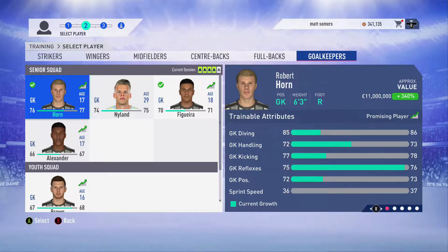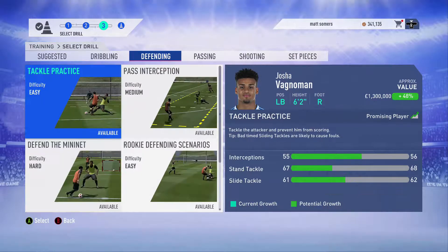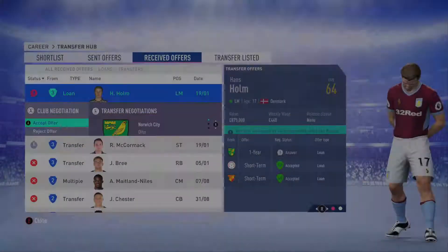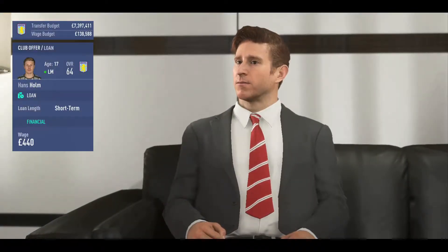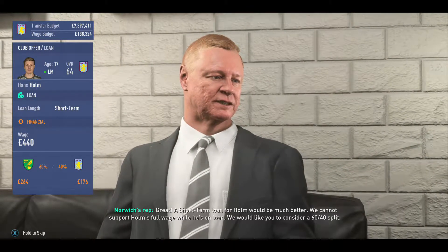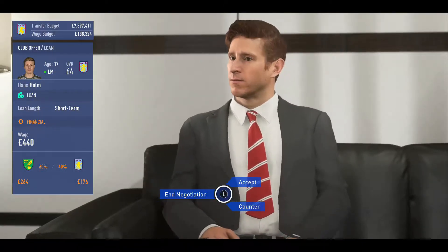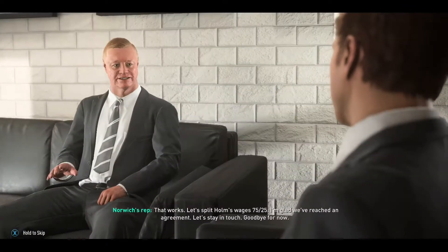Moving to more training - one of the players we were training, Lacroix, has gone out on loan so we've got a spare slot which we're going to give to Wagnermann. We're going to go for cross and pass to the mini net. Another offering for Hans Holm - he's definitely going to end up going somewhere. Trying to negotiate a deal on the loan wages - we're currently at 60-40, I counter down to 25 and they've accepted.